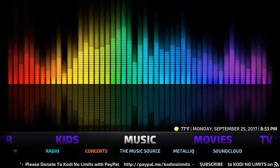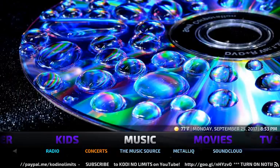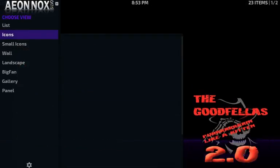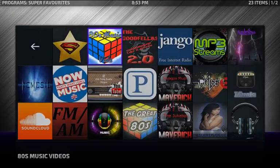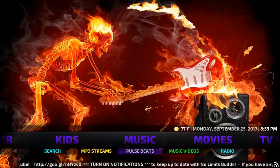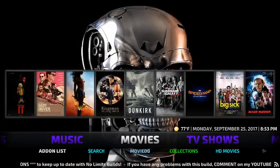Next is the Music section. Clicking on Music you get 80s Music Videos, Goodfellas Music, MP3 Streams — that's a really good one — and a lot more. It looks really loaded with music; they didn't spare any expense there. Down below you've also got MP3 Streams, Pulse, Beats — the sub-menu mirrors what's in the icons.